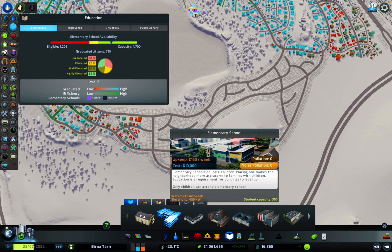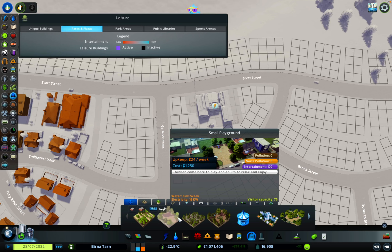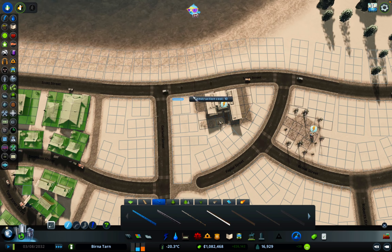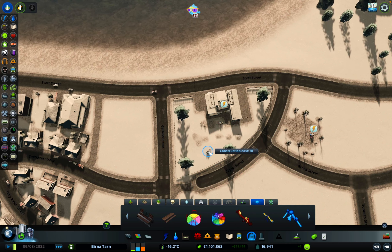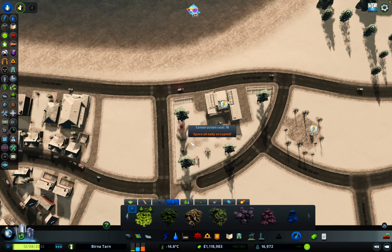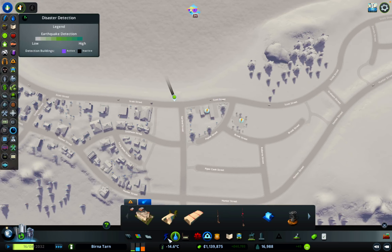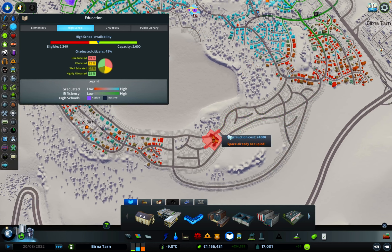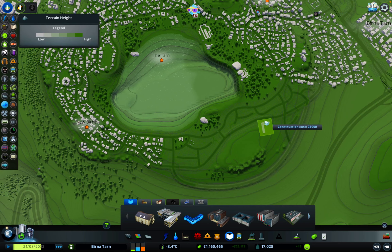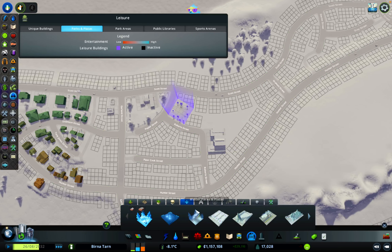We probably need some elementary schools and high schools just to get the coverage and capacity, so we're going to drop an elementary school in here. I'd like to get a playground in - I don't think we're going to fit it in right there but maybe just across the road. We'll fence this area off so the children are nice and safe, put a few trees in, and because we couldn't get an actual playground park in there we can drop a few assets in. Then the high school is going to be a bit more challenging. Maybe we can reroute our network and this can be a little campus just here, which I think will work really nicely.